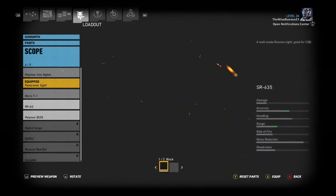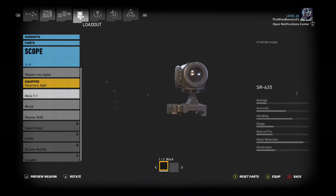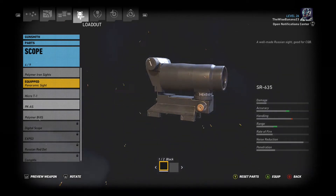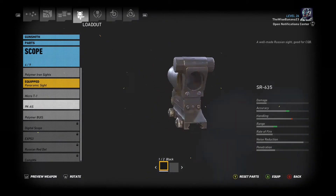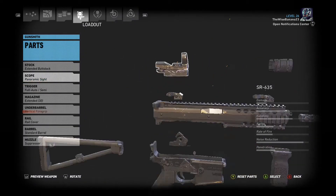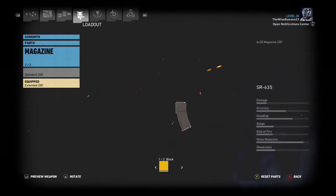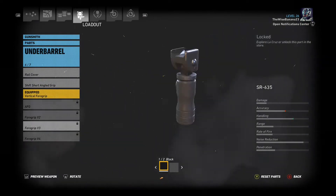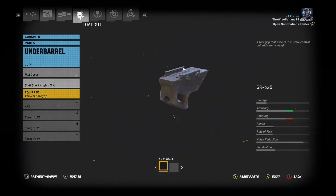Now, for parts — scope: I tend to like the panoramic sight even though I have better ones. I don't see how the scope changes the range or accuracy at all; it depends on the person shooting the gun. Under barrel: I have to unlock these. These are all pretty good — actually not many of those are. I'll do this one.